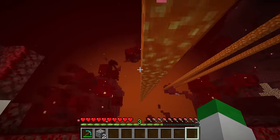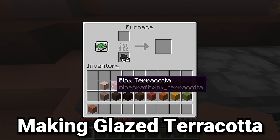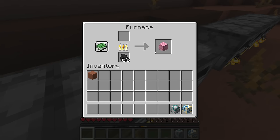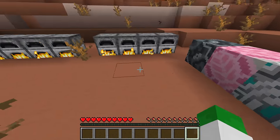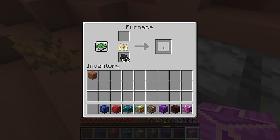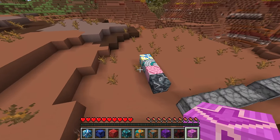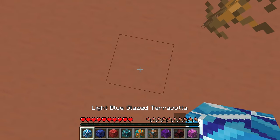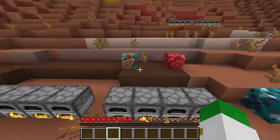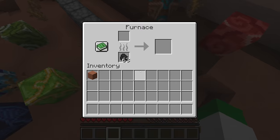You cannot cook plain terracotta inside a furnace, but once it's been dyed — and there are 16 dyed variants — those can absolutely be cooked in the furnace to glaze them. These blocks have complex patterns with a lot of texture, and can be placed in different rotational directions to give different looking patterns. Some patterns are great for things like crystals or arrows for directions. Glazing terracotta is something you can only do through the furnace.